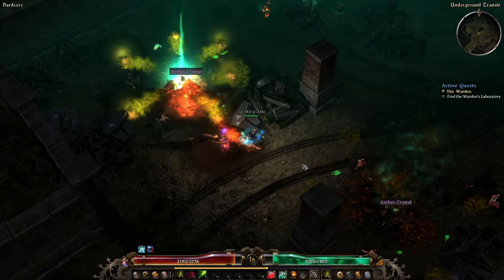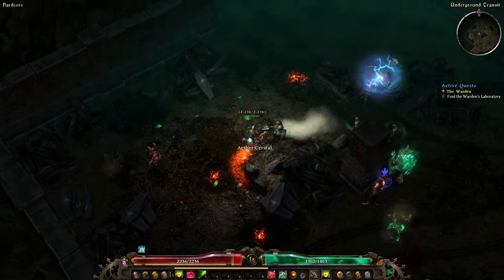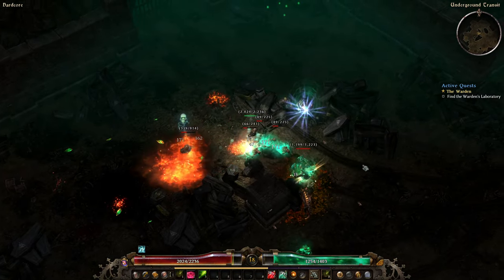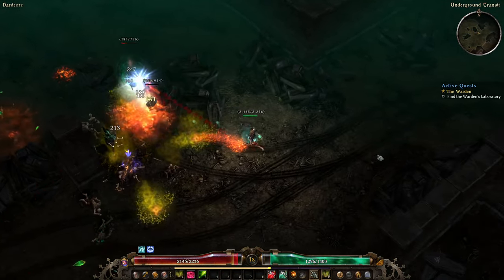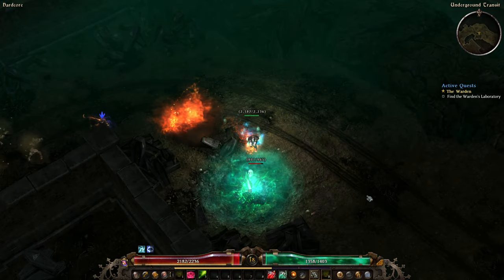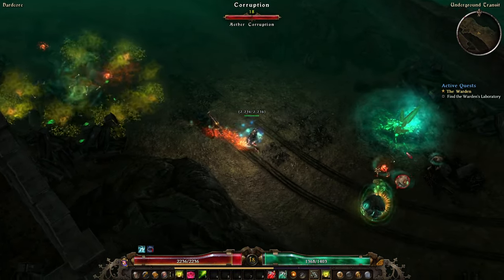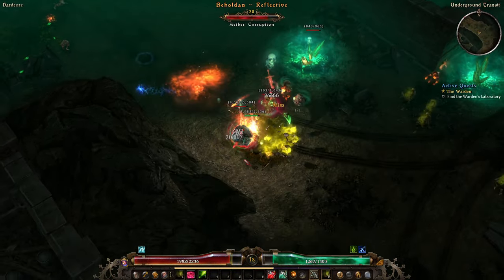Let's continue our way north. While I was talking about factions, we got the Mistwalker Leggings — a good epic equipment that's going to give us some elemental resistance and aether resistance. But we will need to wait until level 20 before we can equip that item. Now we arrive in another room full of aether crystals. I am going to destroy them all to farm the crystals.